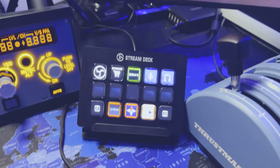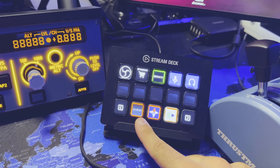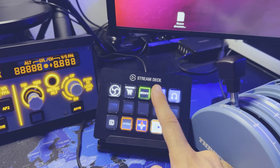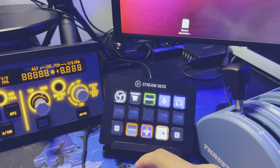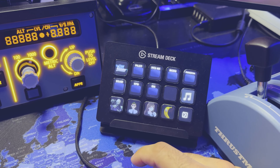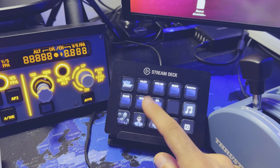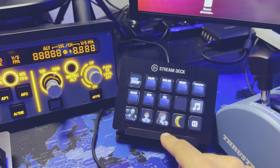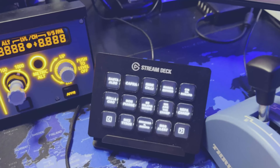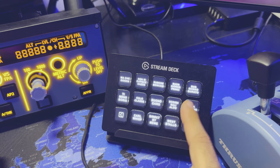Ecco come si presenta la postazione una volta completamente accesa. Tramite lo Stream Deck ho la possibilità di gestirmi tutte le scene su OBS, potendo aprire indipendentemente le varie finestre di Simbrief, Navigraph, del flight plan, di mutarmi, di cambiare telecamera, di mandare sponsor e quant'altro. Ho anche la possibilità di gestirmi tutte le inquadrature salvate per l'A320, quindi per passare velocemente, per esempio, dall'Overhead all'MCDU, piuttosto che dall'AFB alla visuale normale di pilota. Queste qui sotto sono degli effetti voce già preimpostati e, inoltre, sempre dallo Stream Deck, ho la possibilità di mandare diversi suoni per intrattenere al meglio gli spettatori.